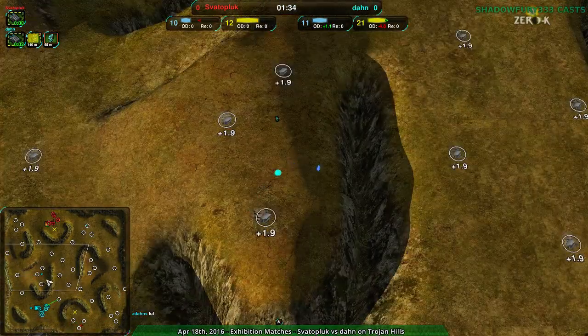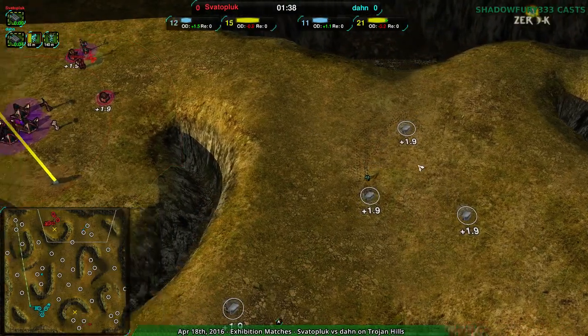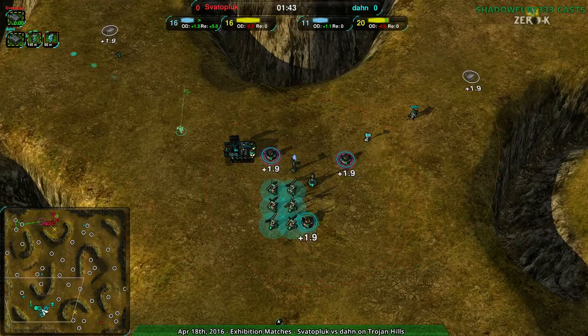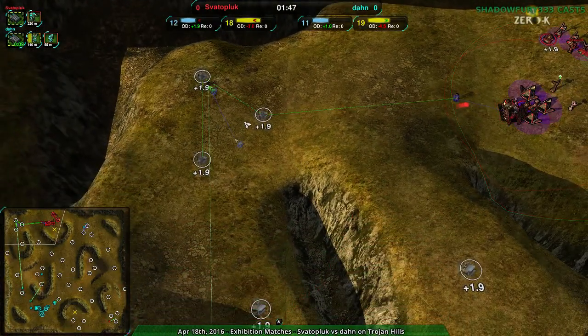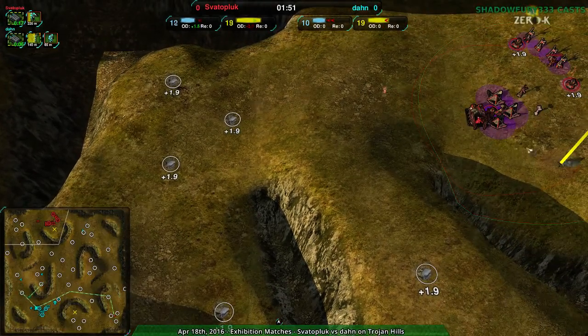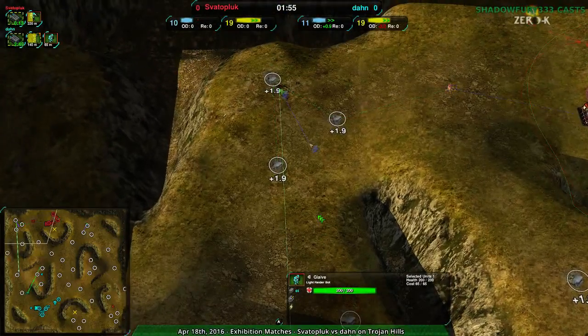Don does have the forward position and they have a couple of glaives further up for scouting. Don will know if Svaterpluk goes up to the forward position themselves, so at least that's information that Don will really like to have. Svaterpluk is, as I predicted, going over to the northwest, which is where Don's glaive was killed. That was the glaive that attacked the main base — it did not stay there, although another one is going down for scouting purposes. Nicely done, Don.